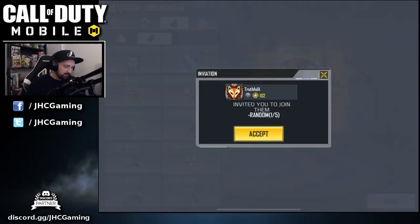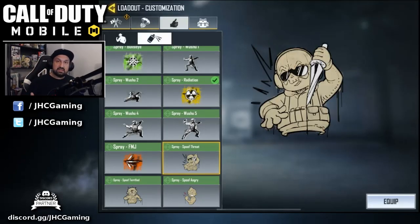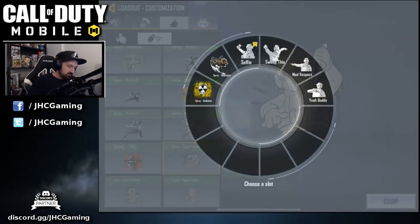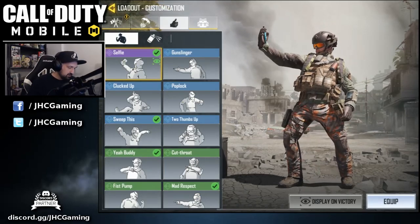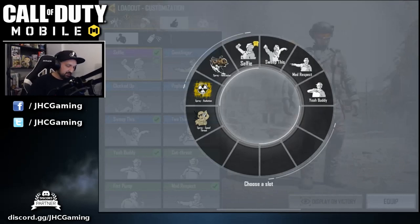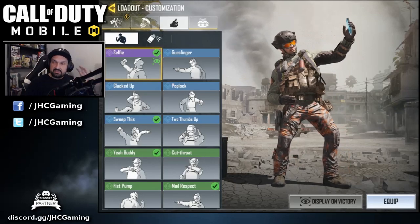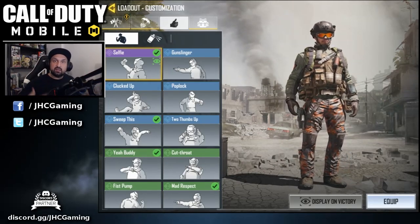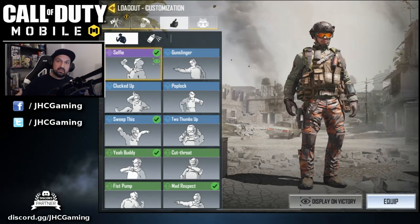Place that spray on the wheel next to the helicopter, so now I have two sprays equipped. I'll add one more so I have three different sprays. Go back to emotes, click an emote you like, click equip, and place it on the wheel. There's also a button that says 'display on victory' — pick your favorite emote and click that. When you win a match and you're in the top three, that's the emote that will be displayed.